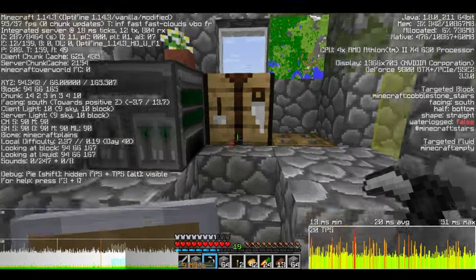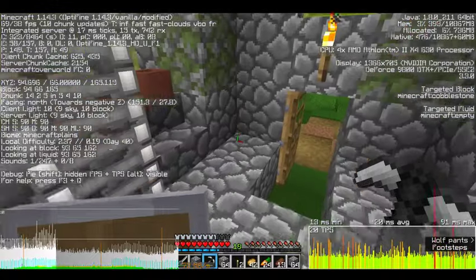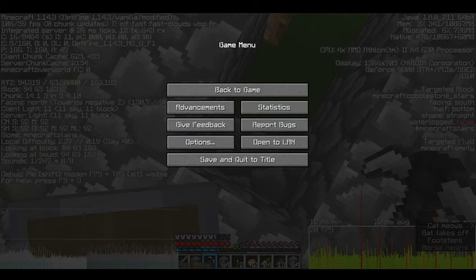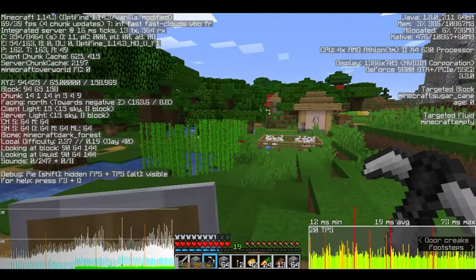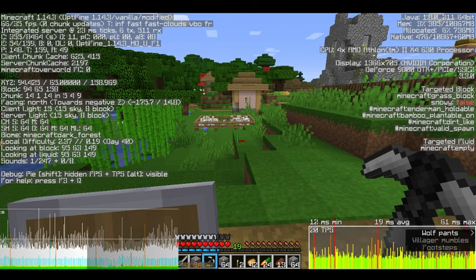And then these random digits. Well, truth is, they're not too random — they show your exact location on the map. And what's so important about this is that if you were to write down this number, go into Notepad, type in whatever that coordinate is, and label it as your house, you could just find it from any location.